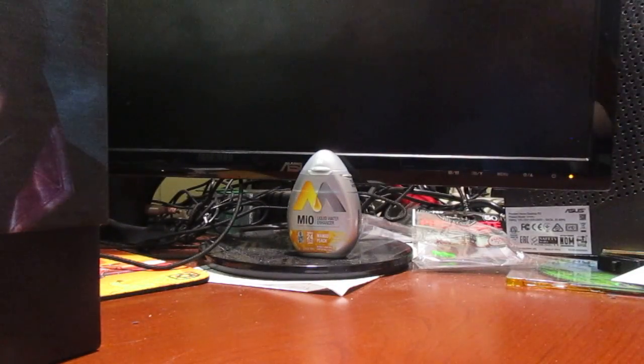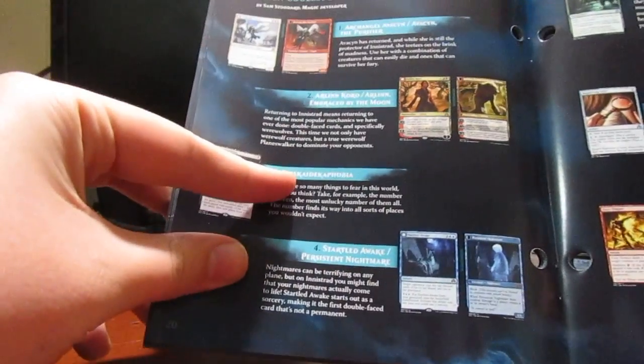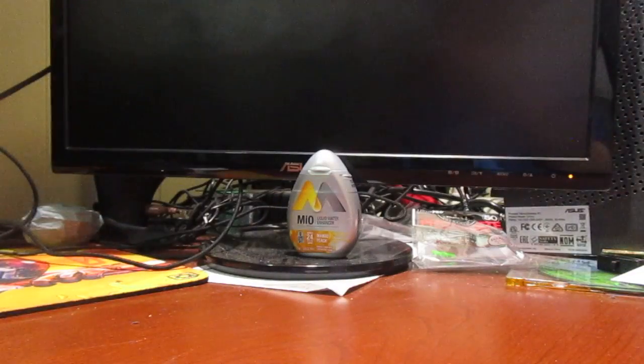Here's our booklet — you can kind of see my reflection there too. It shows all the cards in the set, and here they show their top 10 coolest cards. Of course, number one is Avacyn. Thing in the Ice isn't on this list. Then there's some more in here, which is pretty cool.